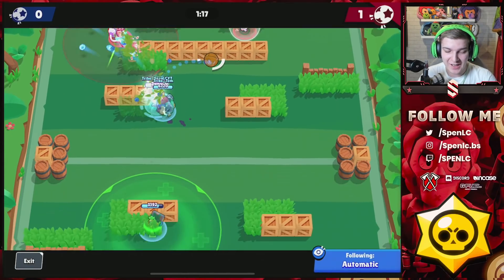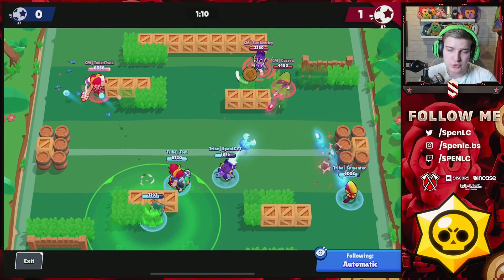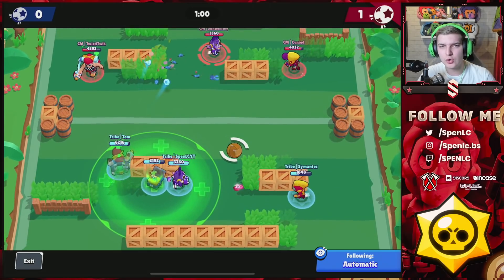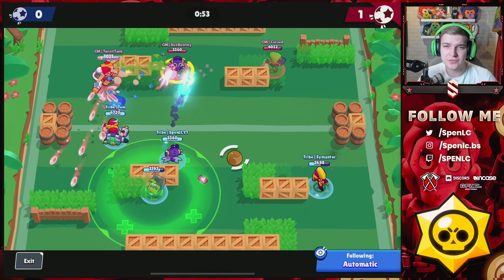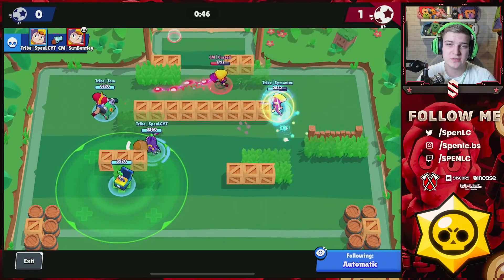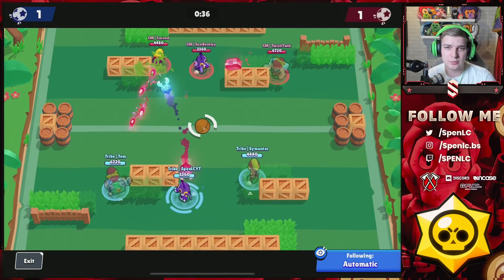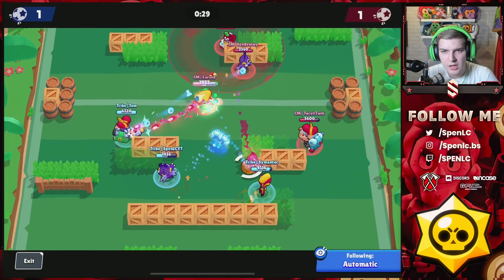I'm able to pop off and basically get a triple kill — the commentators didn't pick up on it, but I was actually pretty happy about that in the moment. People are probably wondering why Tom was on Pam and Smantic on Max — we like to switch things up. All of us can play all three brawlers. Smantic can be a really aggressive Pam, Tom can be a good passive Pam — that's why we have Tom on passive duty on Backyard Bowl.